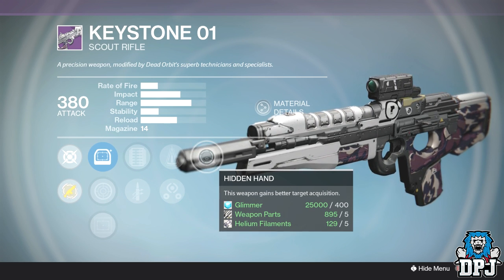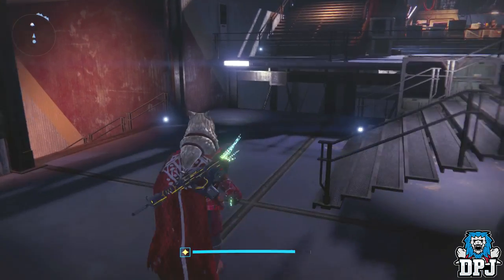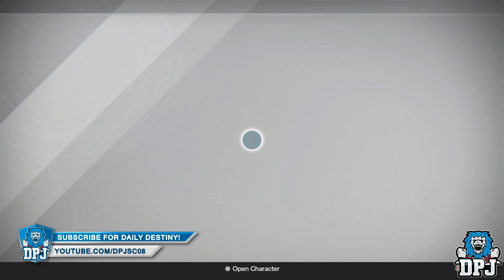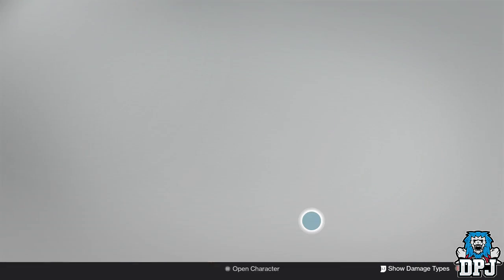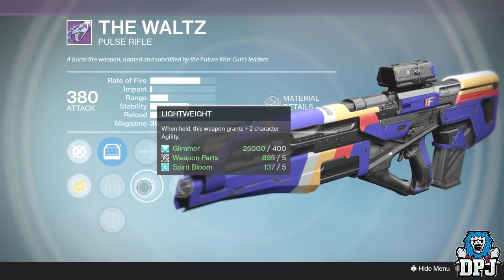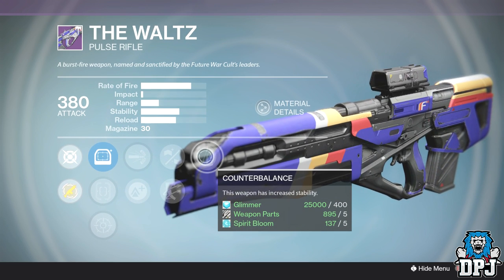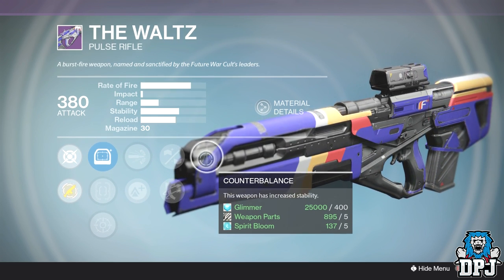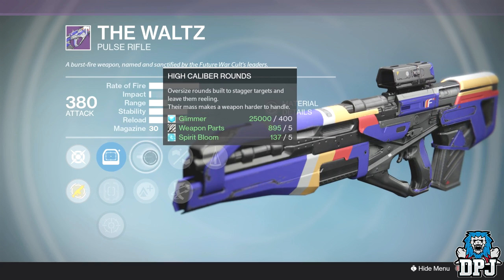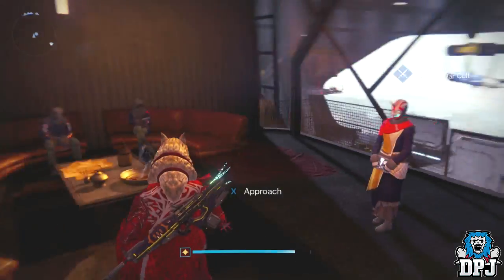Now switching to the third faction, Future War Cult. This week they have one weapon to offer: the pulse rifle, The Waltz. It drops with Counterbalance, Outlaw, Armor Piercing Rounds or Lightweight, or you can take Smallbore. Because it shoots so quick for a pulse it needs stability, and Counterbalance is the best stability perk you can get. Paired with Outlaw for instant reload on headshots and High Caliber Rounds to stagger targets, I think this thing could be quite a beast — definitely worth your time.